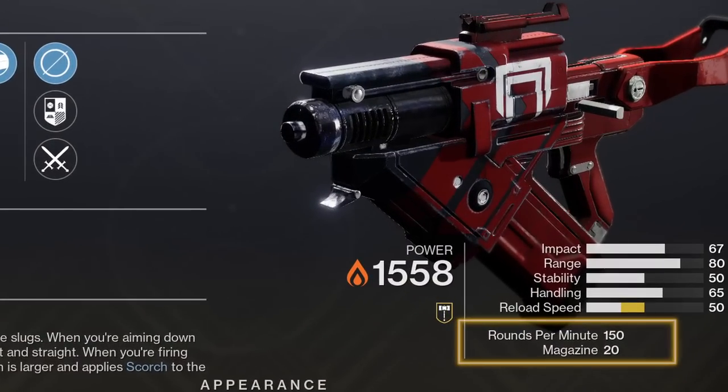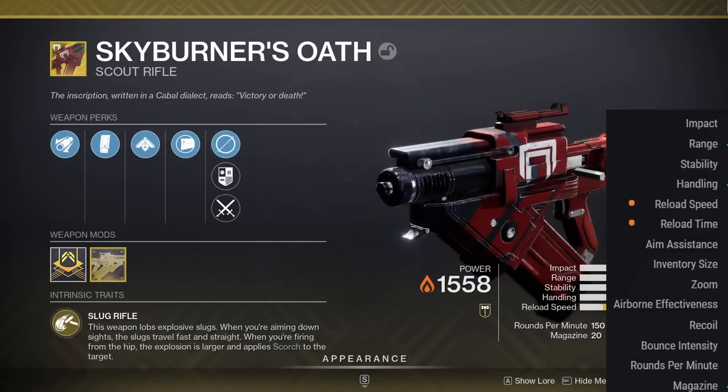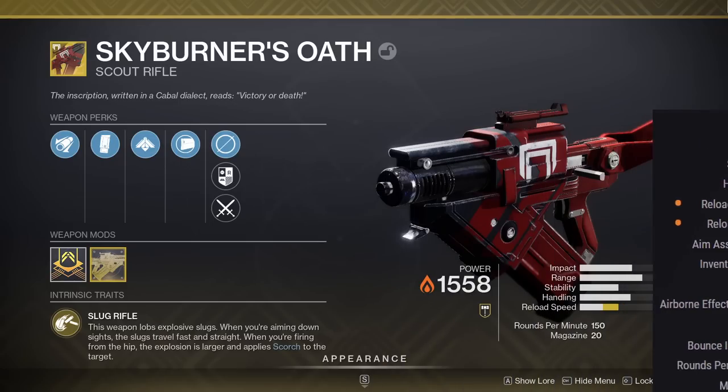Skyburner's Oath is a Solar Exotic Scout Rifle that fires at 150 rounds per minute with 20 rounds in the magazine. I'll pull in the entire set of numbers from Light.GG. Given the fact that this is a 150 RPM Scout, the stat line is looking rather nice. The range is good at 80, the 50 in stability is solid, and the 65 in handling is strong given the archetype. The catalyst boosted reload stat isn't too shabby, while the aim assist and recoil at 90 and 100 are exceptional. Airborne effectiveness is 35 — if Bungie says that's the best in the game, I'm going to take their word for it.